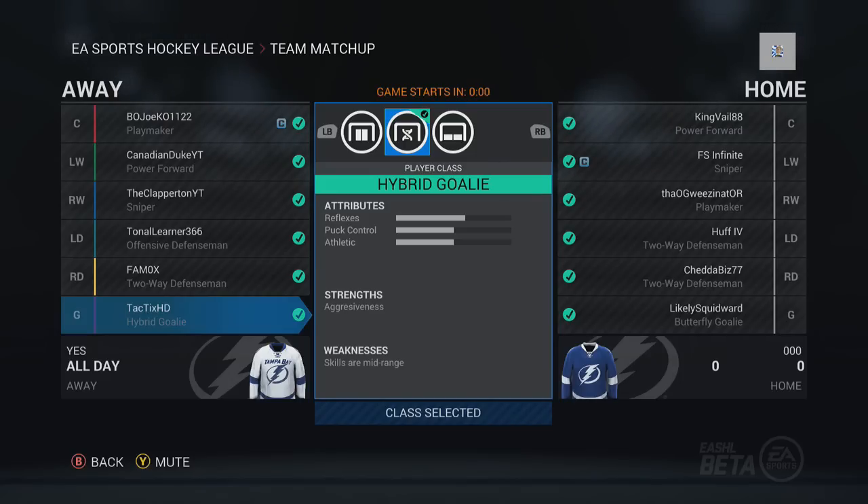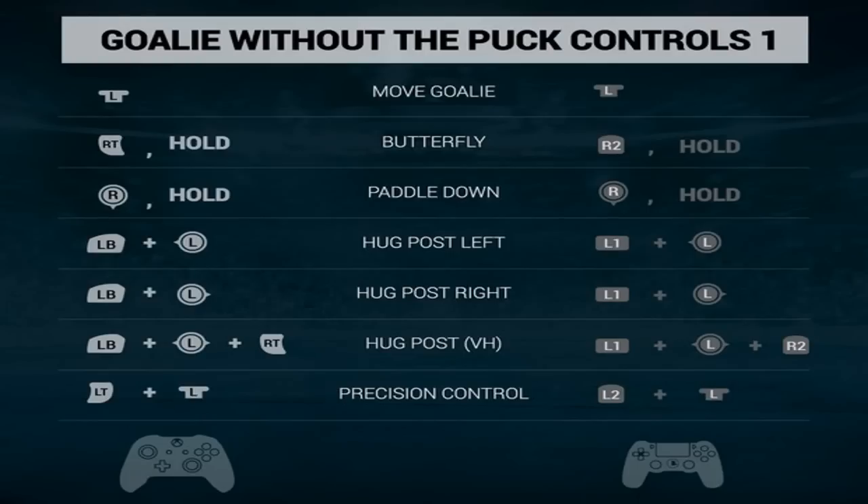One of the reasons I think a lot of people have been having trouble playing goalie is because EA did all new goalie controls, and they actually didn't release them in the beta, so as you can see, they finally released the controls for us. Looking at these controls, the one thing I want to bring your attention to more than anything is the precision control. It's left trigger plus left stick on Xbox, L2 plus left stick on PlayStation, and this is huge — it's a must for any goalie right now.